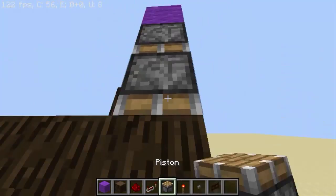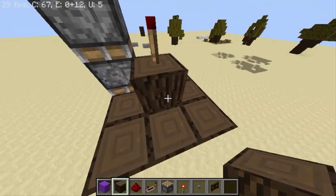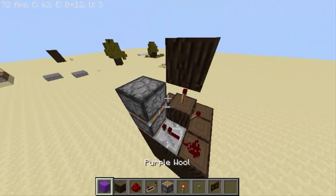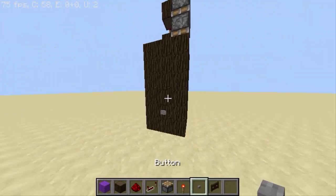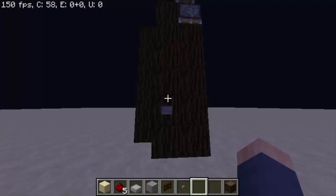Two pistons. Put some block there. Now here we need another torch, redstone dust, a repeater, and right here just a redstone dust. And this should work. Let's test it — break those. Okay, it works really well.